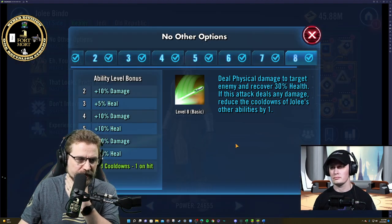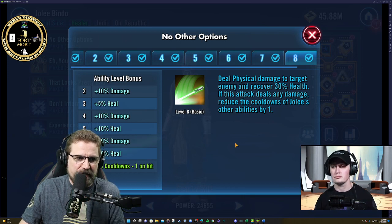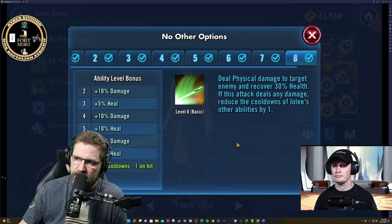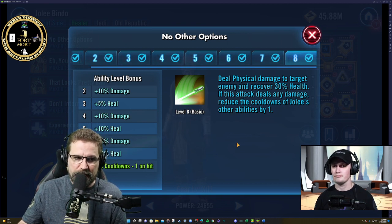Basic ability: deal physical damage to target enemy, recover 30% health. If this attack deals any damage, reduce the cooldowns of Jolee's other abilities. Keep that in mind guys — it probably doesn't get used enough to be honest.